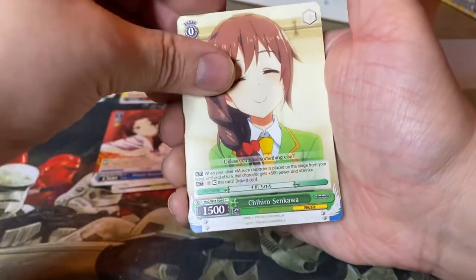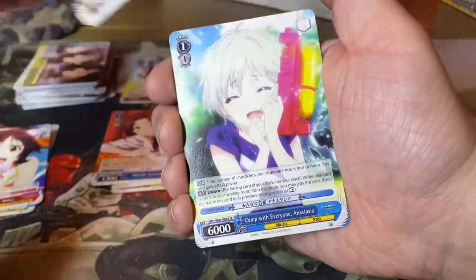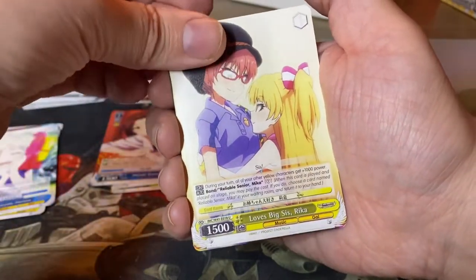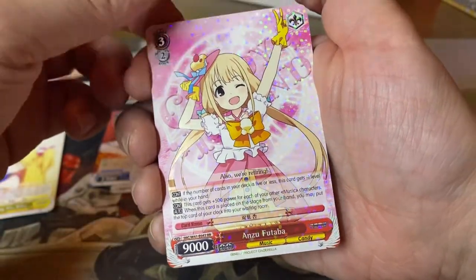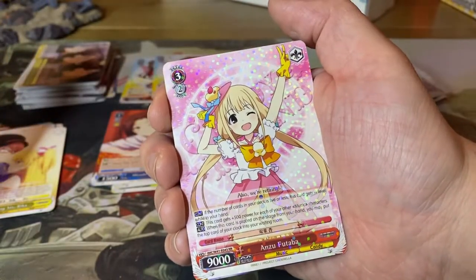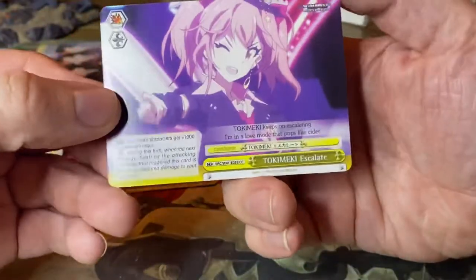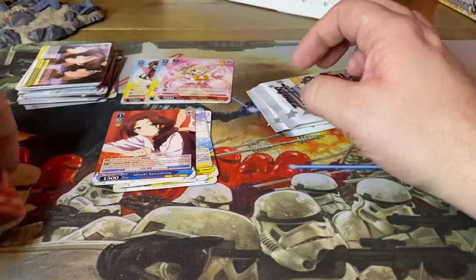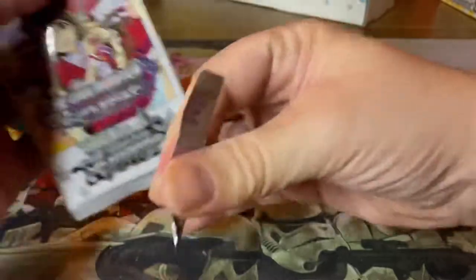Chihiro Senkawa, Mismatched Pair, Asterix Miku, Bad at Smiling Producer again, Camp with Everyone Anastasia, Loves Big Sis Rika. And we have Anzu Futaba, also a double rare, same style. Is that all of them? Do we have the complete set now? And Tokimeki Escalade — well, in this style, maybe there are more. I really don't know.